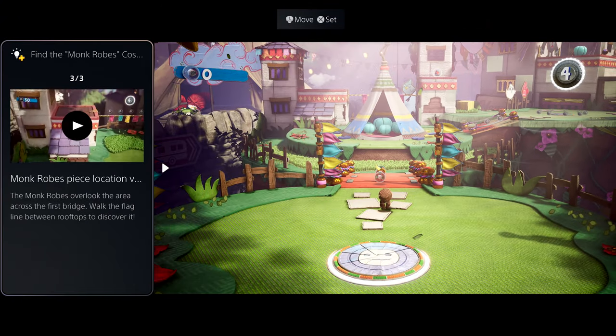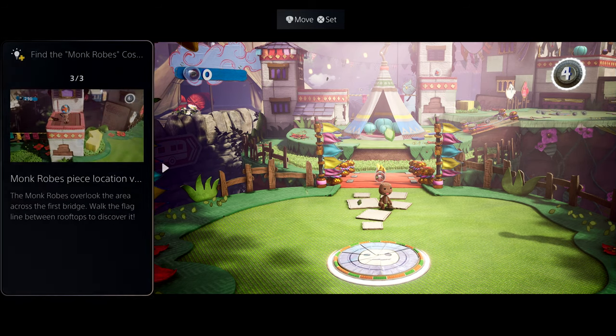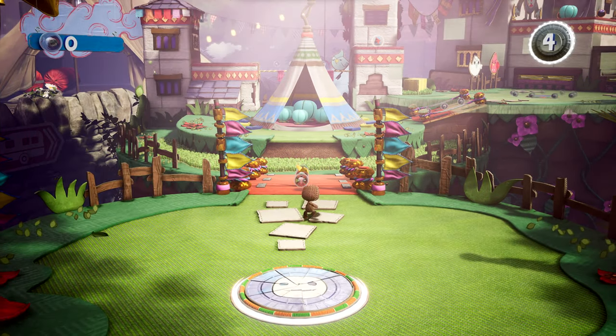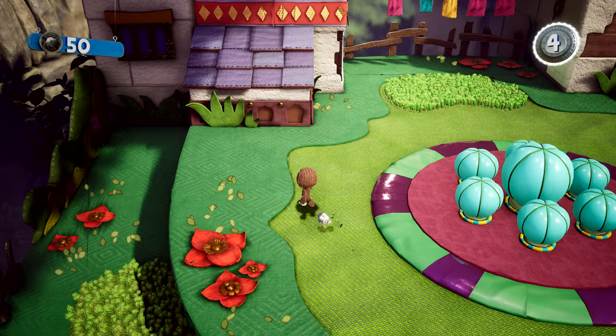Sometimes it's really useful to be able to see the hint on screen while you play. Some cards can be put in a picture-in-picture mode, or as shown here, a side-by-side view. Super cool. And if you pin a card, you can access it via the Control Center at any time. Now let's go find those rascally monk robes.